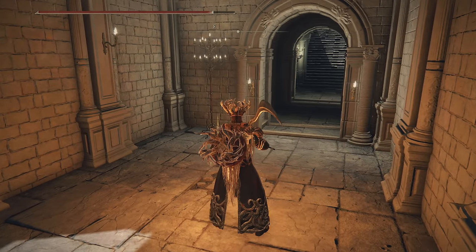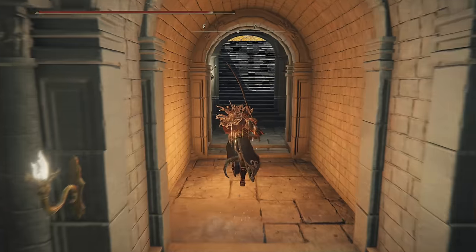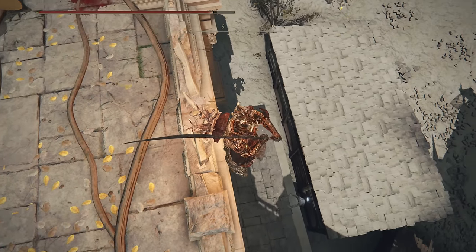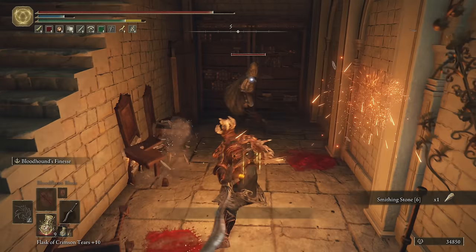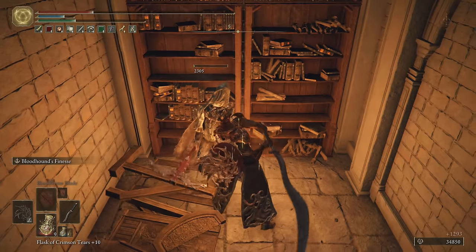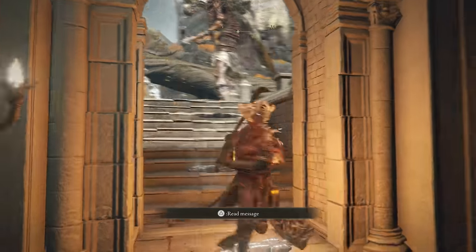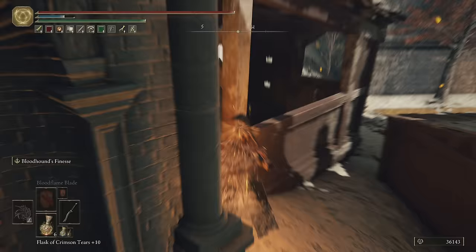Kill the bubble men, open the gate, return and drop at the broken balcony for the Smithing Stone 6, and then inside for the page. We're going to get all of them in a little bit, just ignore them for now. Instead drop down — Smithing Stone 6. Triple explosive bolts — those guys will shred. Of course the gargoyle and all that, ignore that for now, we're going to get back to them later. Drop down again.